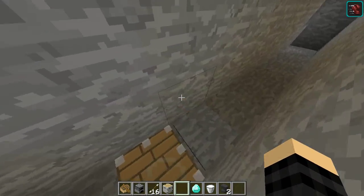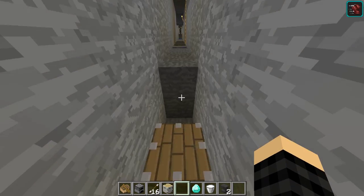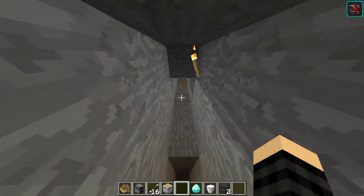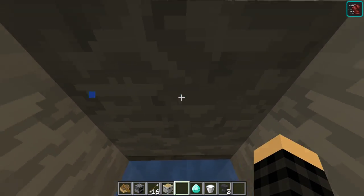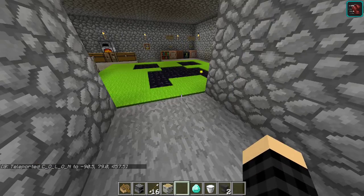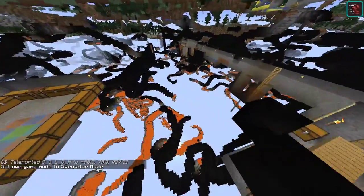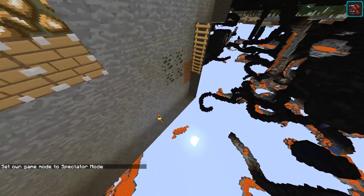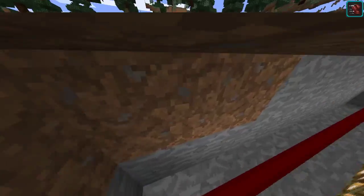Down here was like a little parkour thing I made — I remember this. It's all coming back to me now. And the ladder just gets in the way, so you gotta jump across the lily pads. It's a chest with water bottles, and that apparently teleports you back to the base. Let's just spectator mode over there — you can see it just keeps going and then it just ends. There's nothing. Could have at least put a cake there or something.